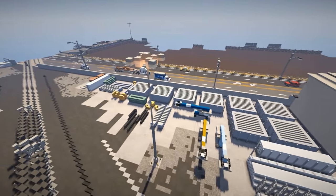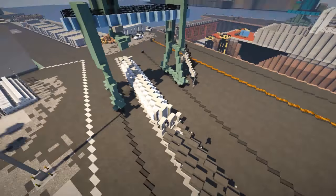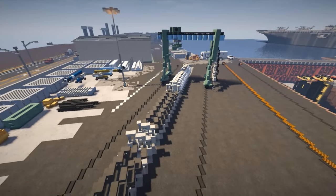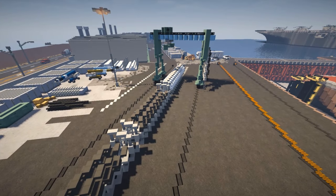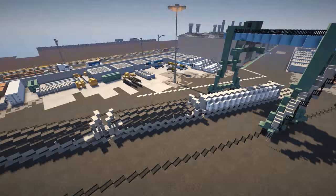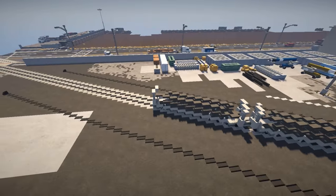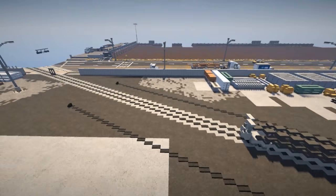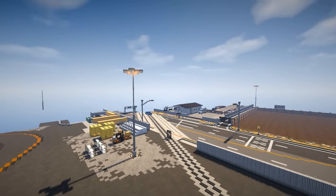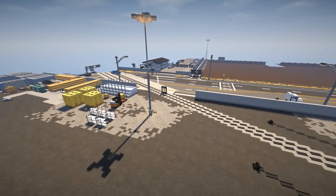Over here on this side we've got another cargo-type area and a rail yard coming in. This is an awesome idea because you've got to have another way for the cargo to get out of here. You've got to have a different way aside from just the cargo trucks. So this is a really awesome idea — it connects into the rail yard, I believe down and around that way. There's a super awesome plant down there I swear I'm going to get down there one of these days and check that out.